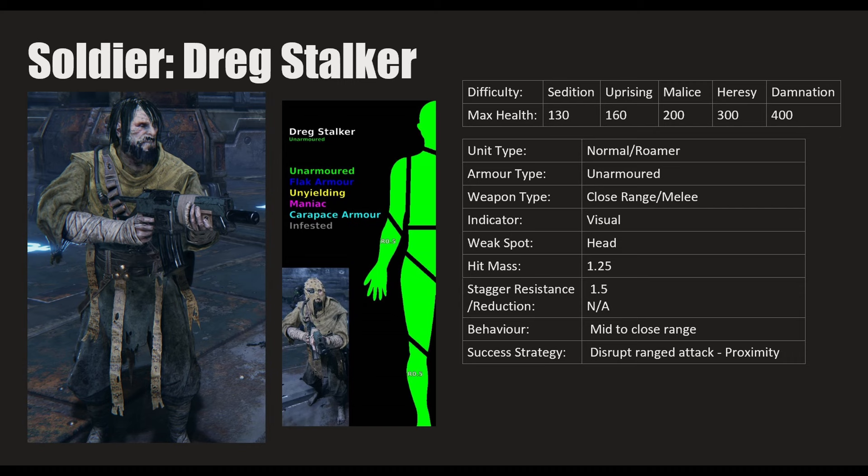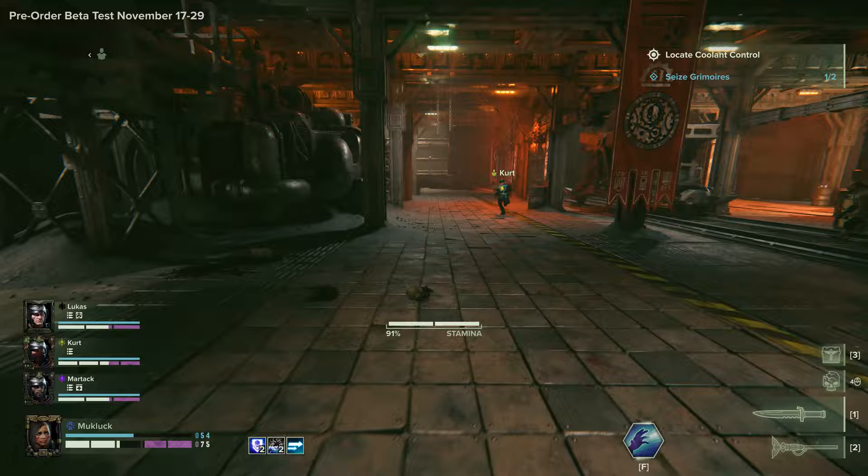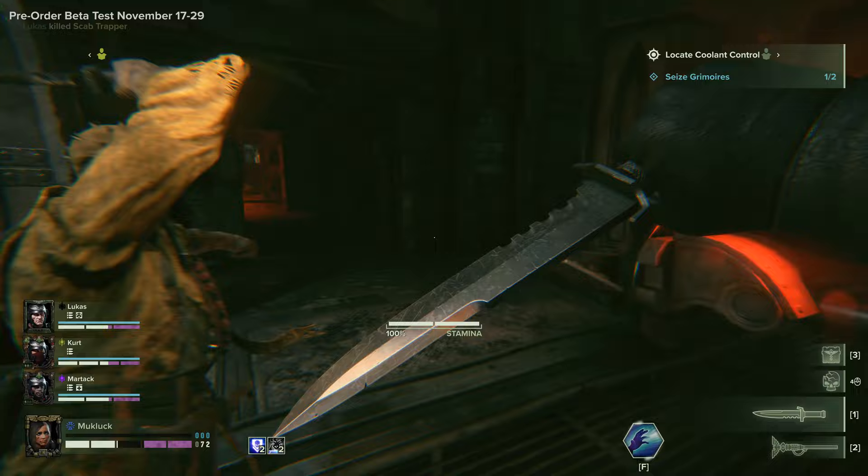The Dreg Stalker's entire armor diagram shows he's unarmored — just cloth despite the appearance. Weapon type: close range and melee. Success strategy: disrupt his ranged attack if you don't have enough toughness. His ranged weapon is a bit more concerning than the Scab's heavy pistol, so it's more important to either take care of him before he shoots or get into melee range so he puts it away and just tries to smack you.